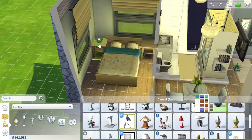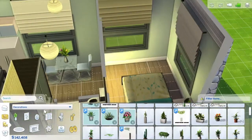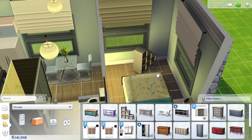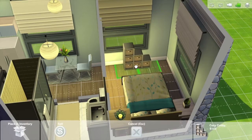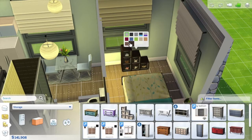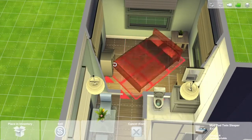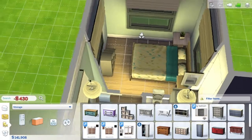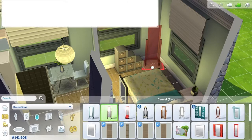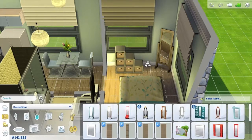I couldn't live without a nightstand because I use mine daily, so I ended up fitting two nightstands in and was really happy there was room for that. The only drawers in the Sims 4 base game are these step-style ones that look like stairs, so I went with those since I didn't have many options. They covered the window a little bit, but I lived with it. I also added a mirror to make the room feel a little bigger.